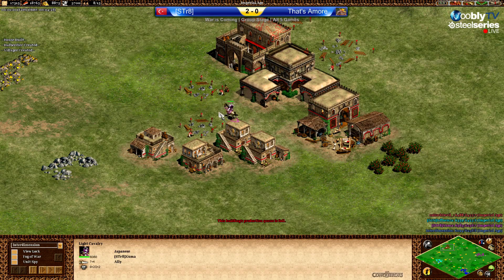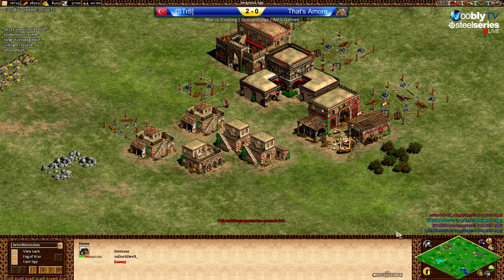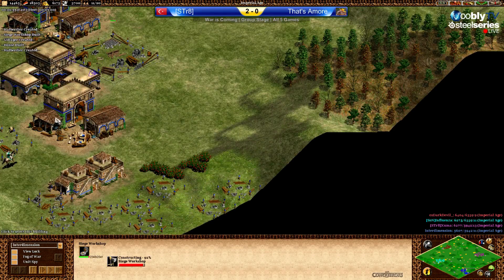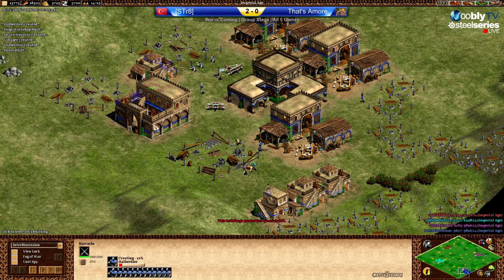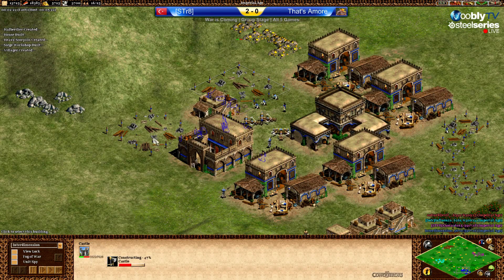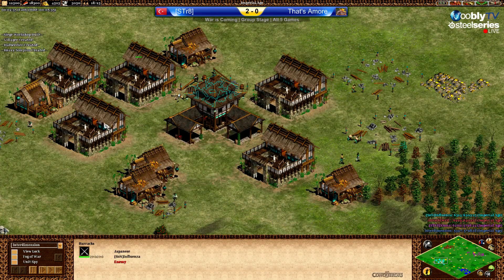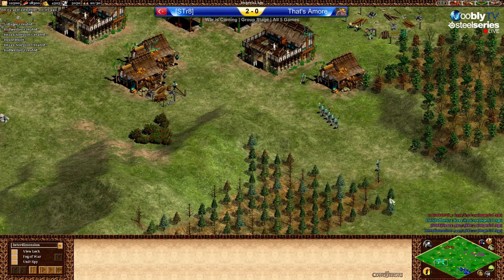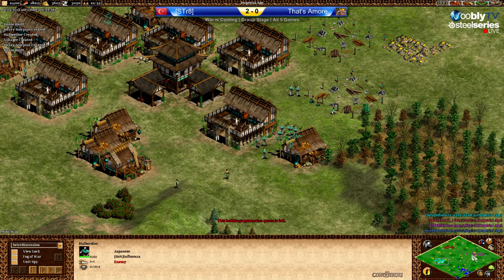Light Cavalry is already here slowing the villagers down. A Halberdier came out but went in the wrong direction and the Light Cavalry killed one villager. Siege workshops coming up — not wasting time, just got a barracks to kill the Light Cavalry, and two castles already. First few halbs out, but he's just patrolling the area. Yeah, going back.